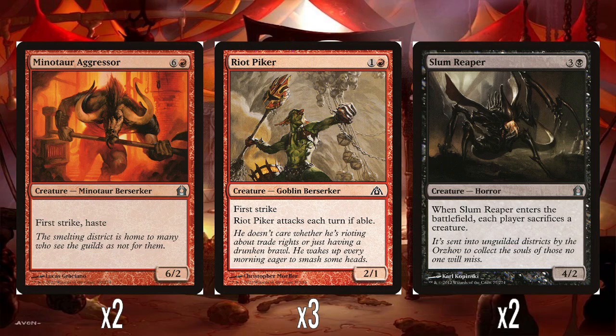Two Minotaur Aggressors — 6 and a red for a 6-2 with first strike and haste. Big beefy boy, but we're playing Rakdos. We kind of want to win by the time we get to seven mana — we want to be attacking as soon as possible with small, cheap, efficient creatures. This just feels like it belongs in Gruul where you've got green to ramp into it. This easily could have been a cheaper creature with Unleash, like Splatterthug, which also has first strike and is half the cost, also has Unleash, gets a +1/+1 counter — so it combos with Exavar. I just don't get it.